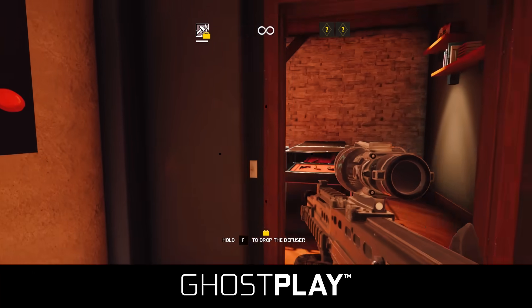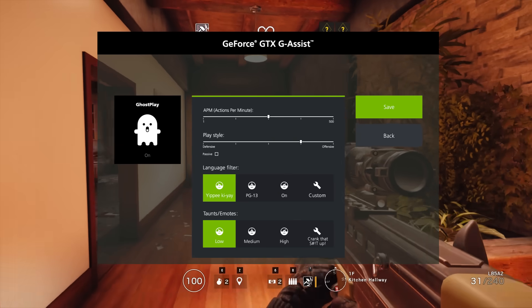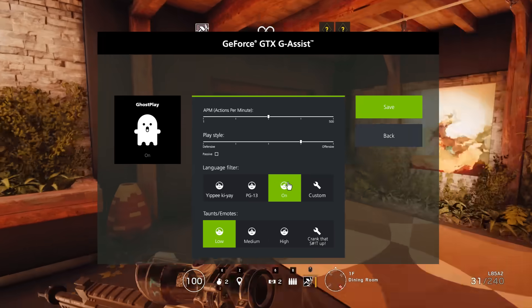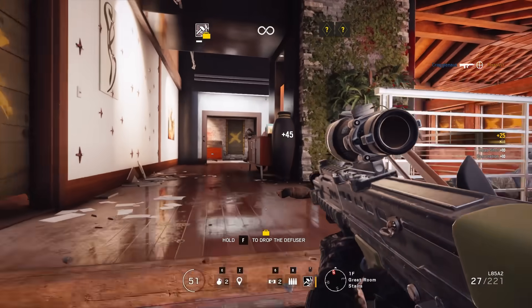Now with GeForce Ghost Play, you never have to compromise again. AI that watches how you play can mimic you, and you can tweak it with settings like actions per minute, how offensive or defensive you'd like to be, language preferences, and whether you'd like to taunt or emote while you're not even at your seat. You still get your pizza, and your teammates get your invaluable skills.